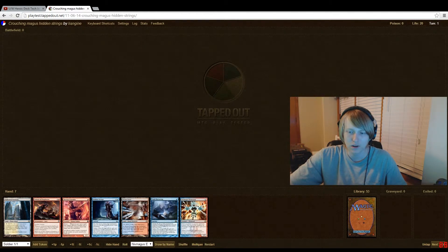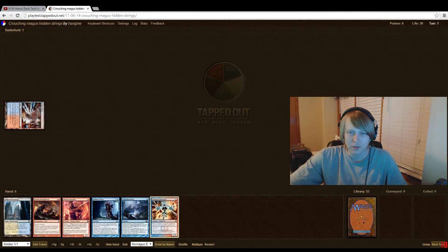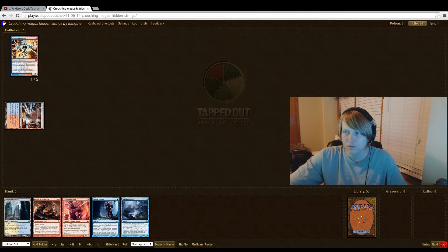Turn one: we play Niv Magus Elemental. We lose two life — sorry, we go up to 18. Pretty normal turn one.